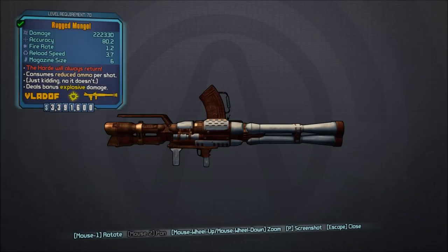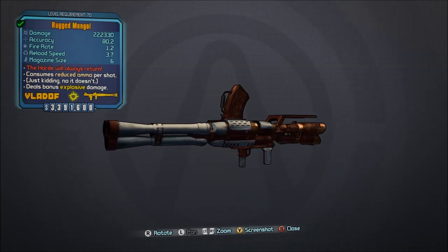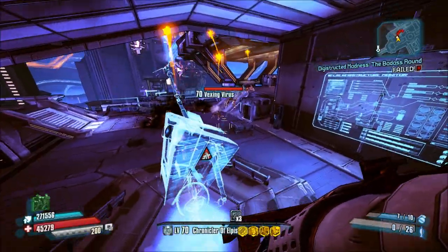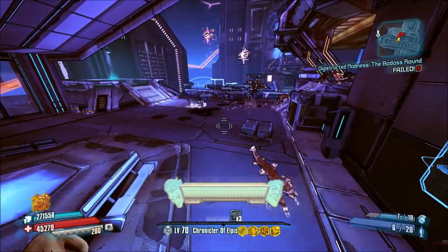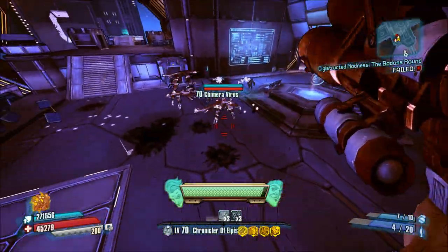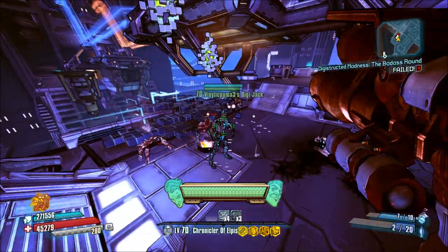Number 13, the Mongol. Another returning weapon from Borderlands 2, the Mongol is much better in this game — not because it got a stat increase or anything, but it benefits from the overall verticality of the Pre-Sequel's level design. The Mongol also benefits from areas that have low gravity, as you can quickly increase your distance from enemies, maximizing the Mongol's damage potential.